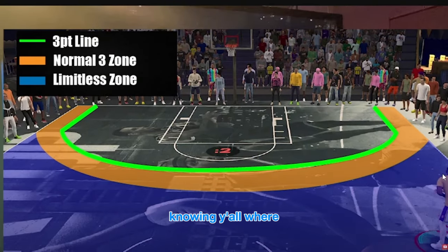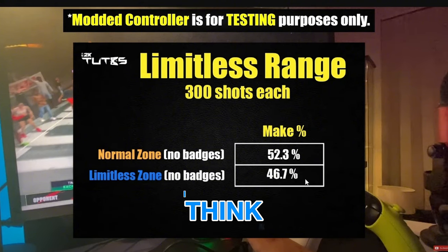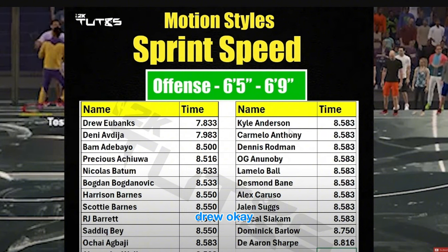Young Toots is showing where limitless range is active. Normal zone he's saying 82 percent, limitless zone 46 percent - I think it should be a bigger gap. Limitless zone with Hall of Fame limitless - okay. Fastest motion style he's saying Drew is the fastest. That's always a question for defensive purposes.